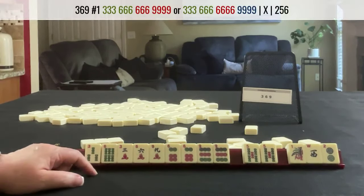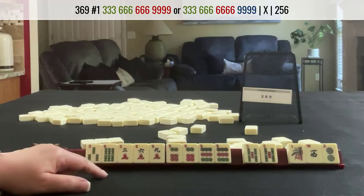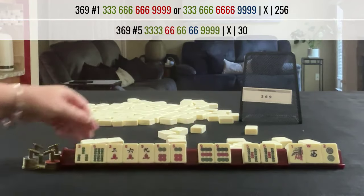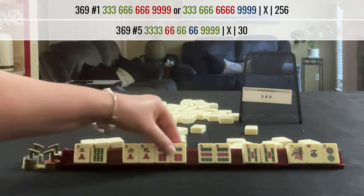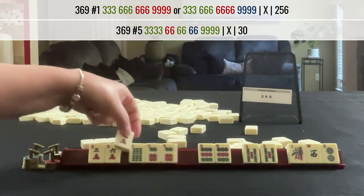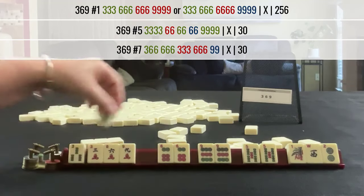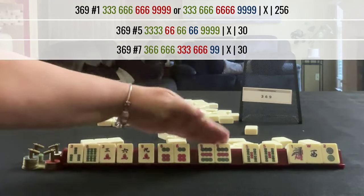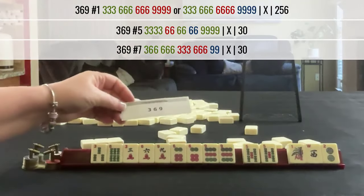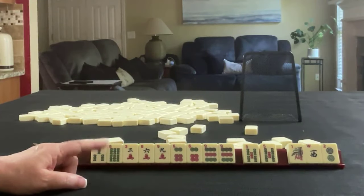We could maybe do the first hand — 3-6-9, kong-kong-kong-kong. Three, six, six, nine. Or three, six, six, nine — another option. We could also maybe do 3-6-9 with sixes in the middle. There's also the concealed hand: 3-6-3-6-9, 3-6-3-6-9. Lots of ways we could do this with 3-6-9. If you would have done something differently, write it in the comments below with Pull 3.